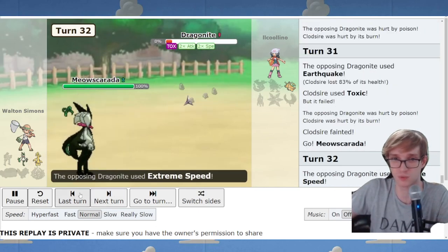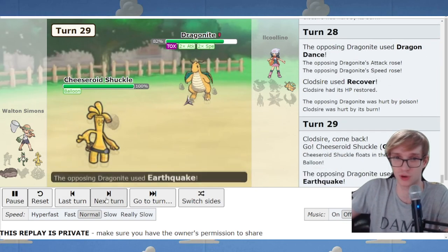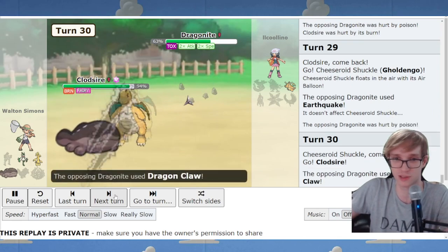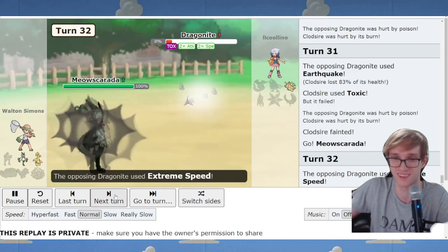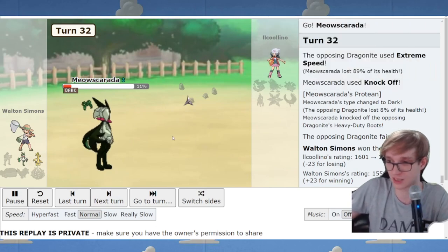We were Toxic stalling. I was gaming a little bit - we go Balloon Gholdengo on the Earthquake, then Clodsire on the Dragon Claw, and then we take out the Dragonite. Funny little endgame there.